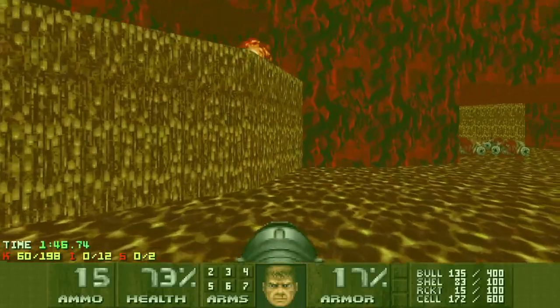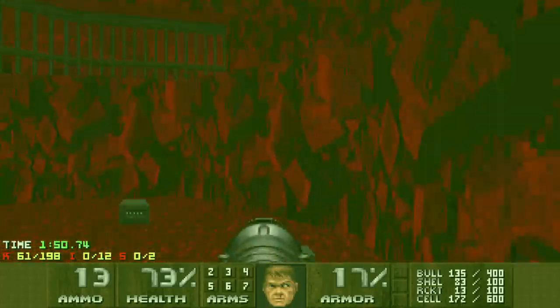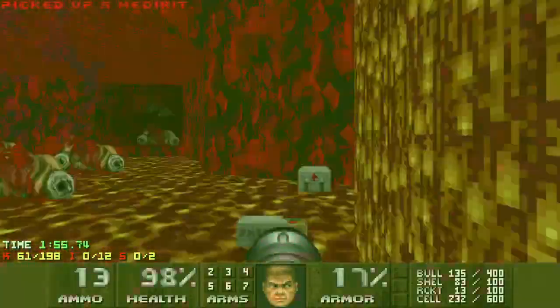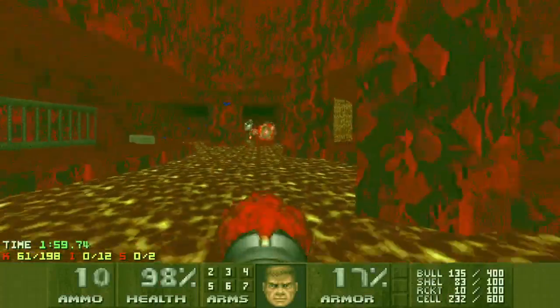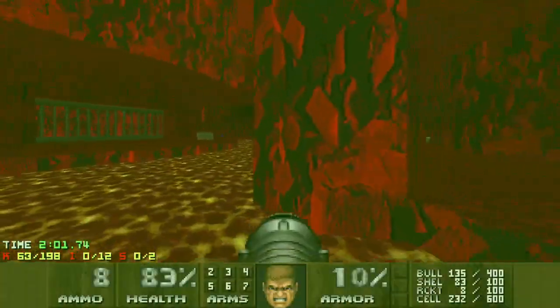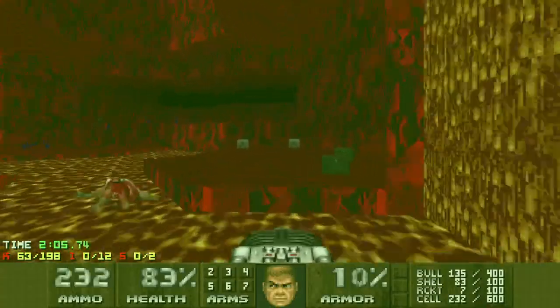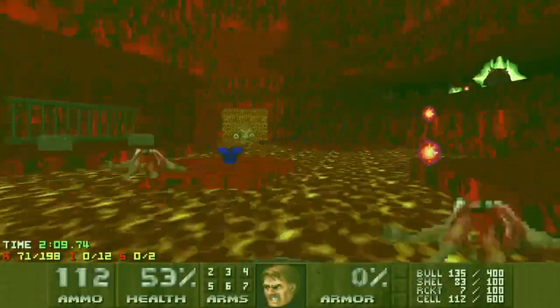I deal with these two and then grab this radsuit here, because it's the only one in this area, putting a bit of a sense of urgency on the player. Just a couple of Revenants here that are easily dealt with. Nice face rocket. There's a secret switch here for blue armor, but I don't grab it until later because I want it for the final fight.